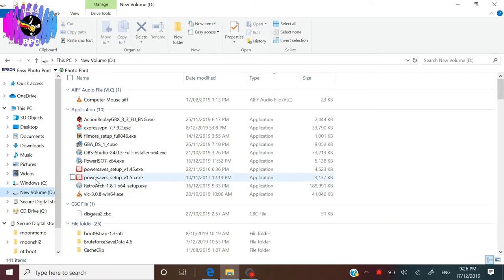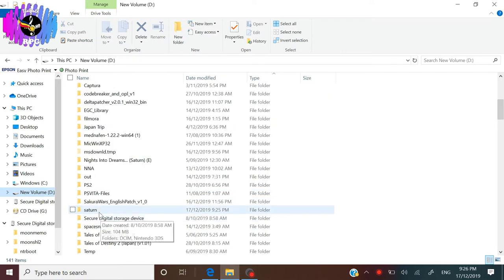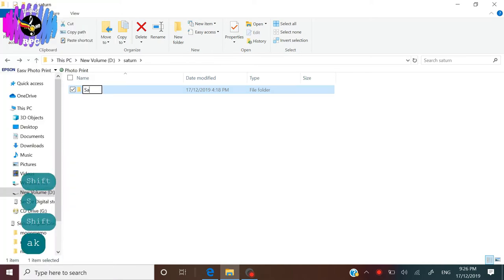At this point, we are ready to burn the files onto a blank CD. You can go ahead to the burning process. As a matter of preference, I will just rename my CD folder as Sakura Wars Disk 1 Patched — it will not change the contents inside, everything is still in there. I shall do the same after I patch Disc 2.